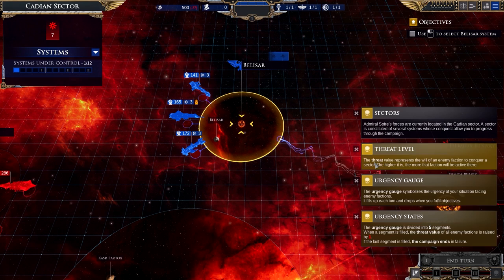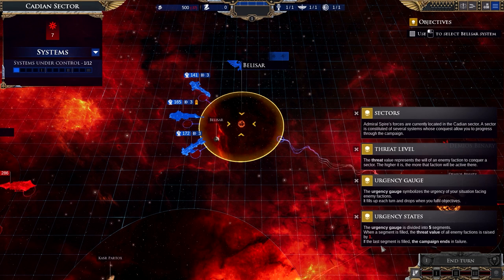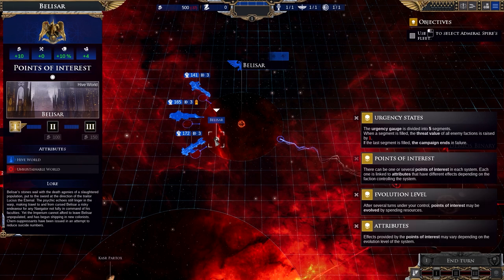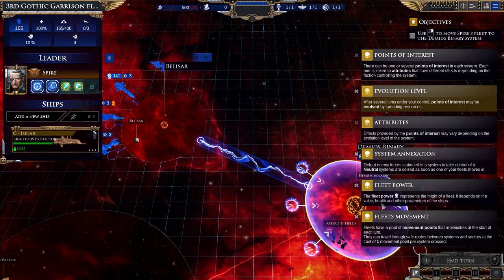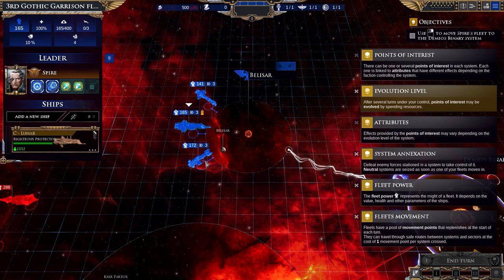This part is new to me. Threat level — don't want it to fill up. Demios Binary has much to offer our future operations, but it is occupied by Chaos forces. We shall sweep them aside and restore the Emperor's rule to this stolen world. Take control of it. I think I understand.